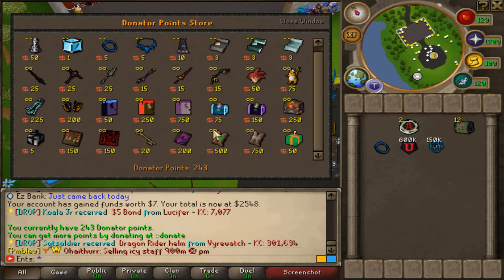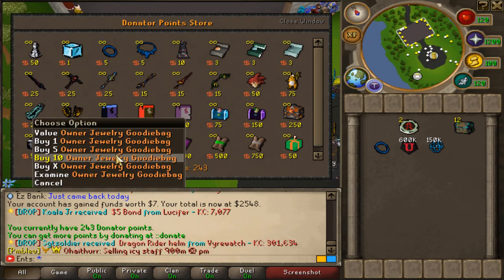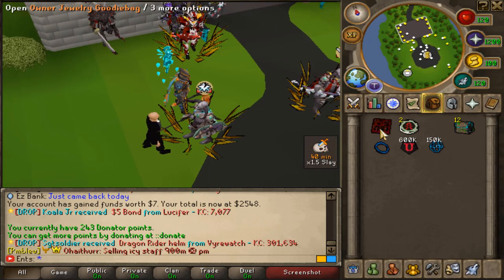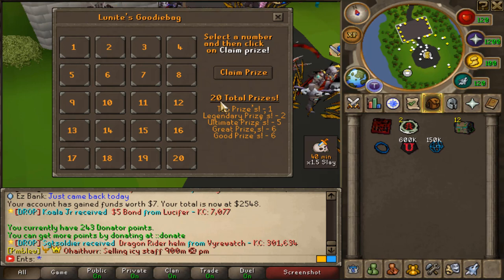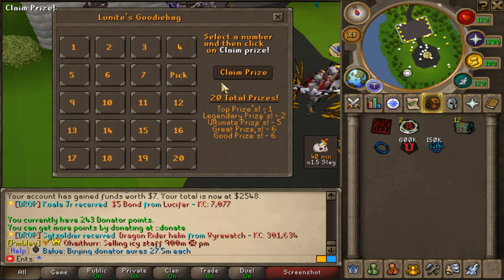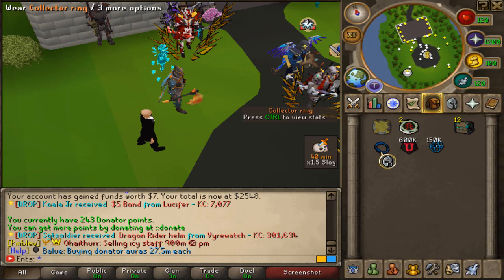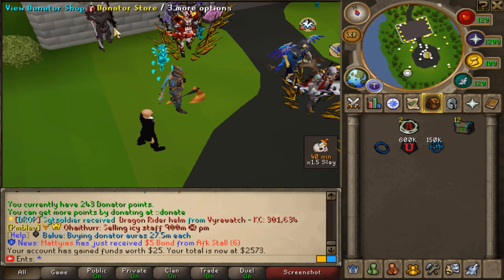We've got 243 donator points. We're going to buy an owner chivalry goodie bag and open it up. I'm feeling very lucky today - which number should we go with? I'm feeling number eight. Is that gonna be an owner chivalry? I'm shaking - that's definitely number eight.